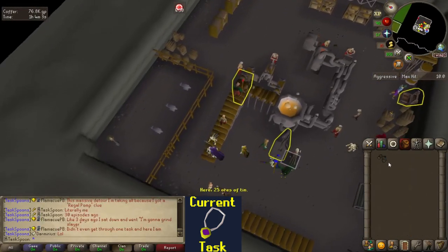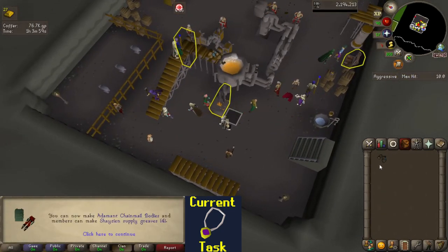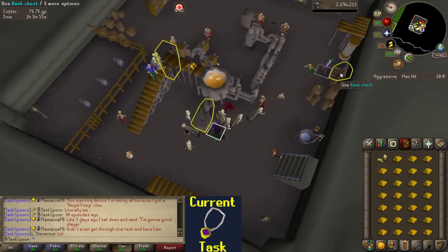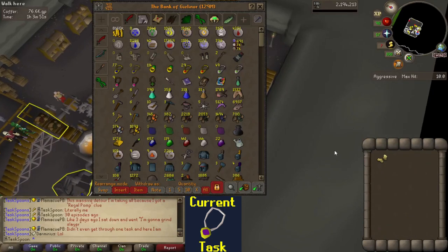81 Smithing! Turns out smithing gold is really good for experience — I understand why people do this. 1,700 gold bars is going to be way more than enough to make all my jewelry, so we're done here.